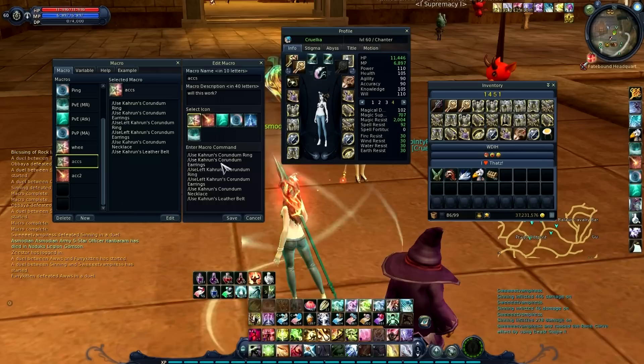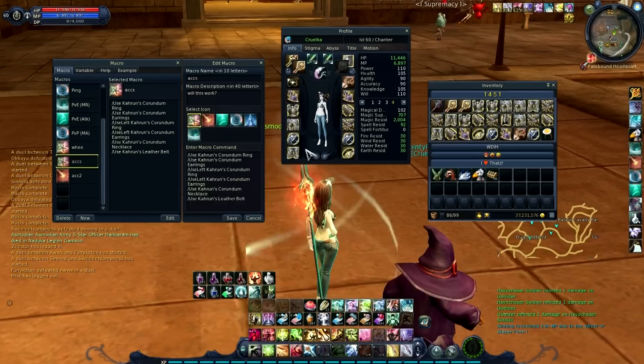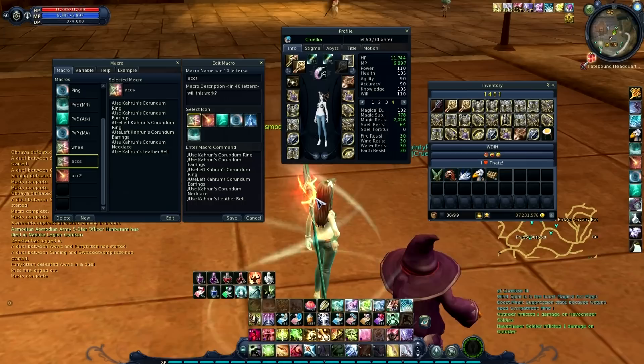Anyway, if you look right here, this is how I have it set up. You'll notice that the earrings are on use left as well as the ring. So when you use the macro, normally I think it would swap the right out first and then you just have it switch to the left. We're going to try it out here — I have all the Karoon in my inventory. And bada bing bada bang, it works perfectly.